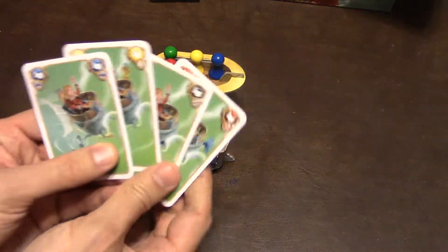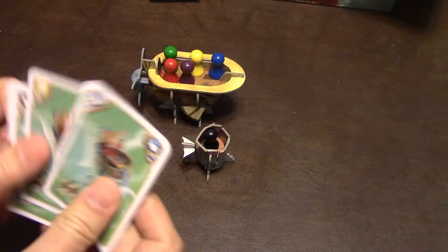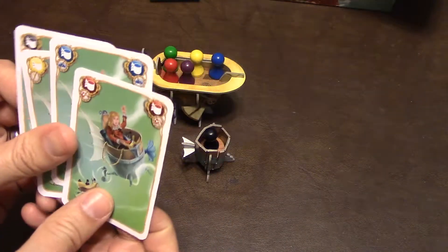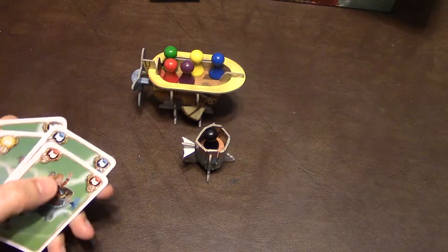The advantage of doing that is whichever one you play here, you can ignore that dice roll. So, for instance, if they played this one, any clouds they could ignore, or if they played the yellow one, any lightning they could ignore, and so on and so forth. It does make it a little bit easier, but again, you are on your own if you decide that you don't trust these fools.